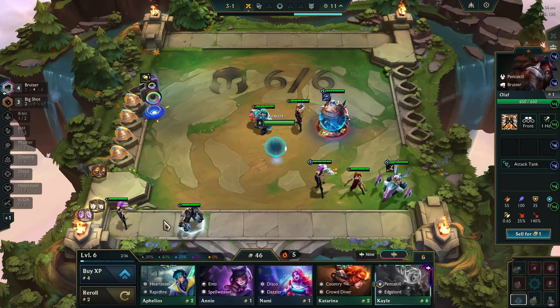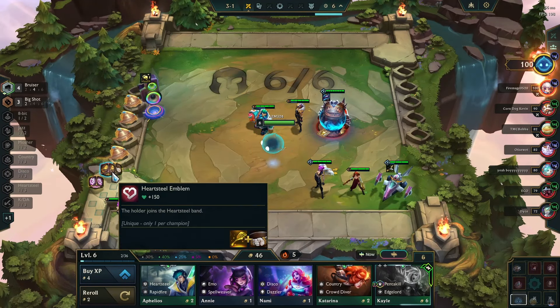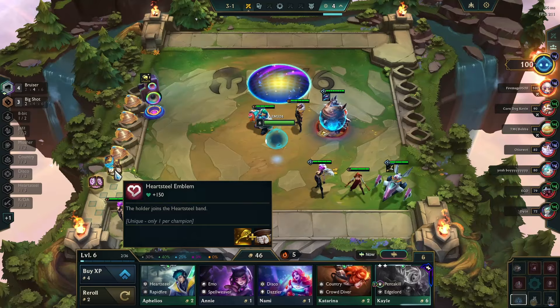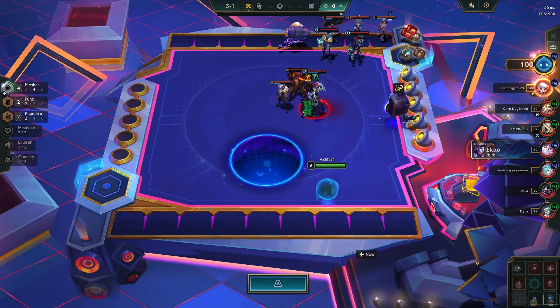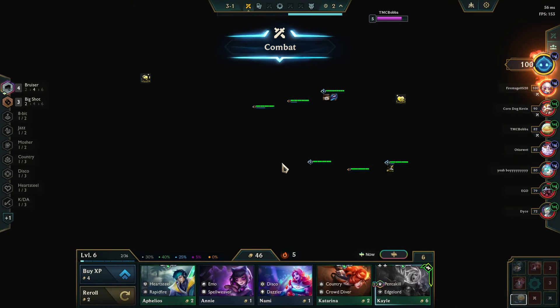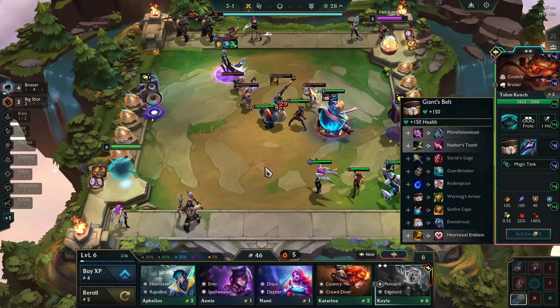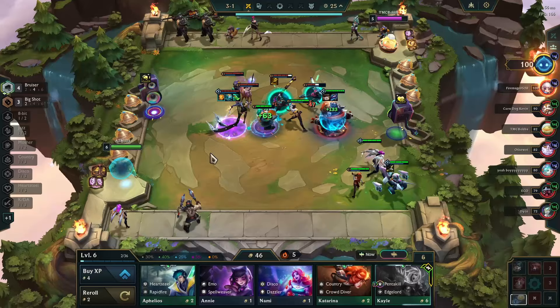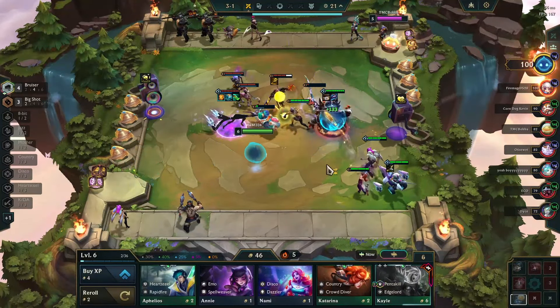If we win I'll just sell Olaf - I kind of did want to hit two-star Olaf though. Heartsteel - I do have three Heartsteels, I could slam it if I want, probably not gonna do that. Off carousel here we could go for Warmog's or Redemption because we're playing bruisers - very good item on targets with high HP.